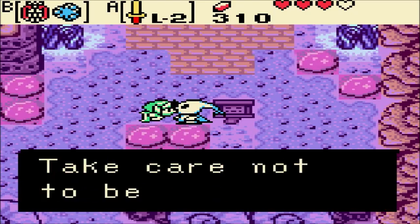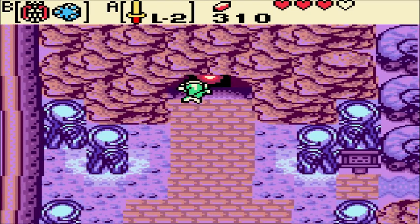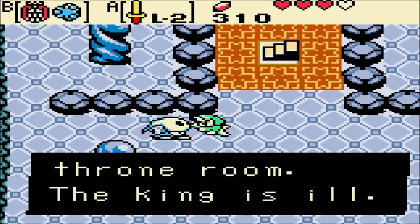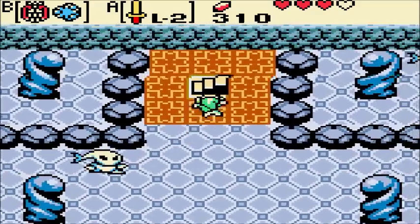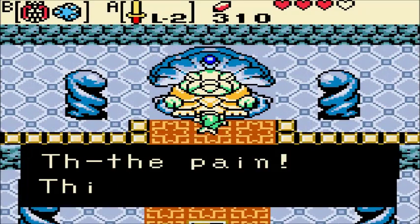King Zora's palace is beyond here. Take care not to be rude — I would never dream of it. That stairway leads to the throne room. The king is ill — if you must see him, make it brief. Get it? See him?